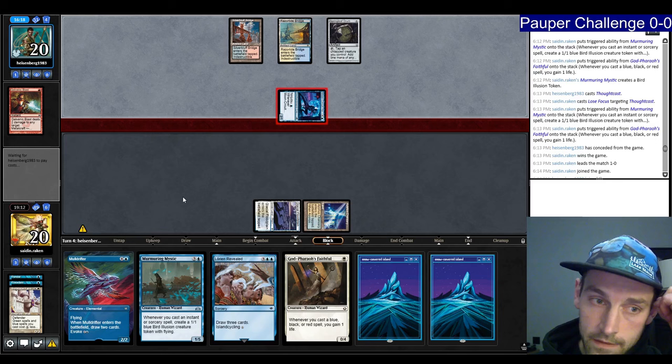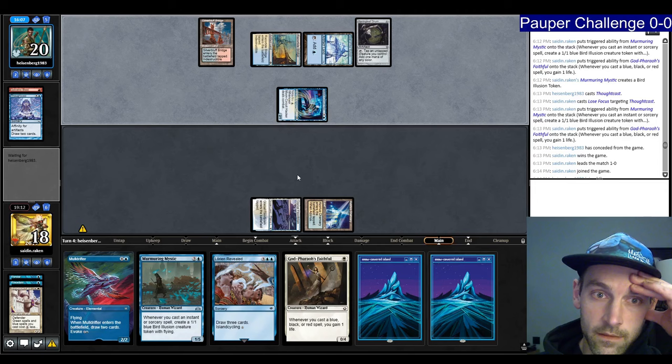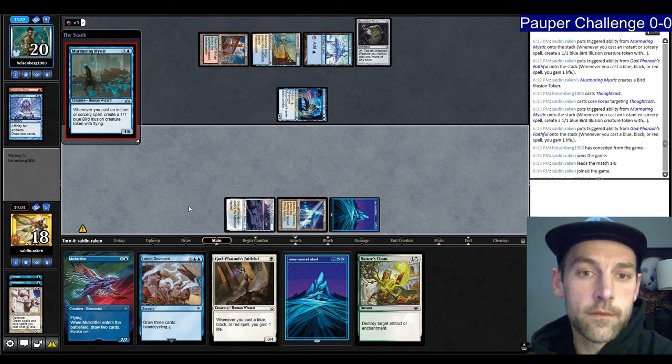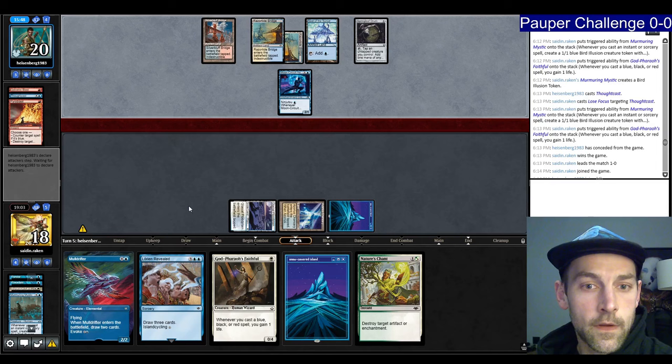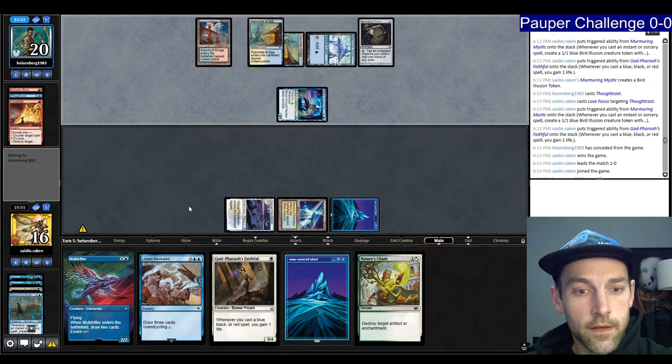That makes me want to cast the Murmuring Mystic here. They still have three mana — that's Thoughtcast. This would really stink if they have a Pyroblast, but I don't think I can play around that. They have the Pyroblast. Gets in for two — they can ninja the ninja again. So next turn I have to go Faithful, kill their ninja with Nature's Chant. They're a card draw machine. Play the Faithful.